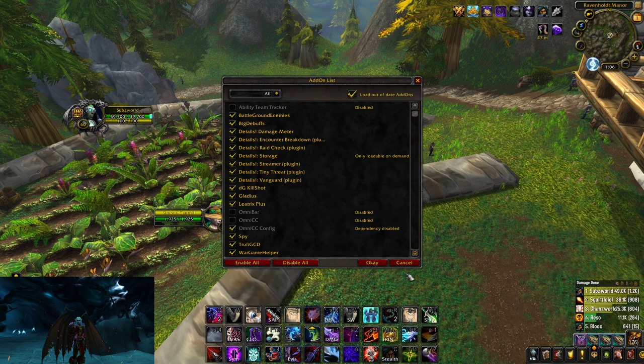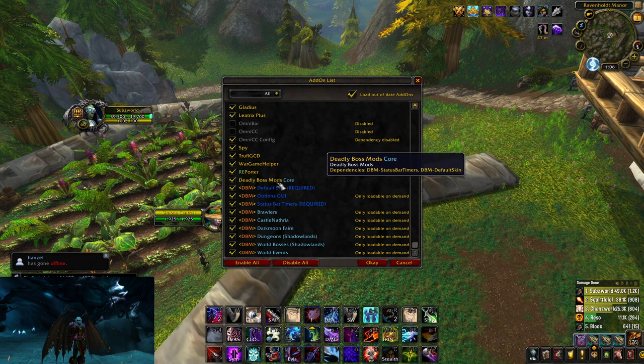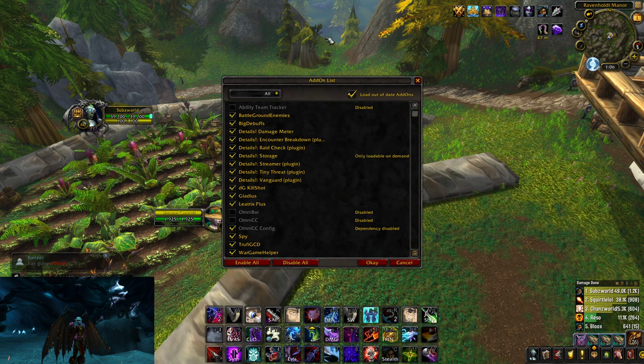Details is obviously DPS tracking. DG Kill Shot is world PvP nerd stuff. Gladius for arena. Leatrix so you can get that little dragon. Spy is another world PvP add-on. Reporter is the big giant map I have in the top right — it also keeps track of who wins and whatnot.